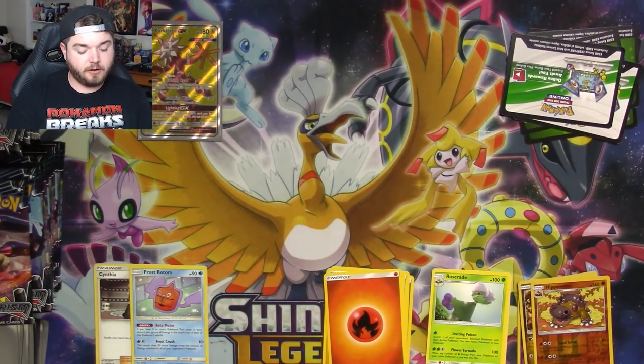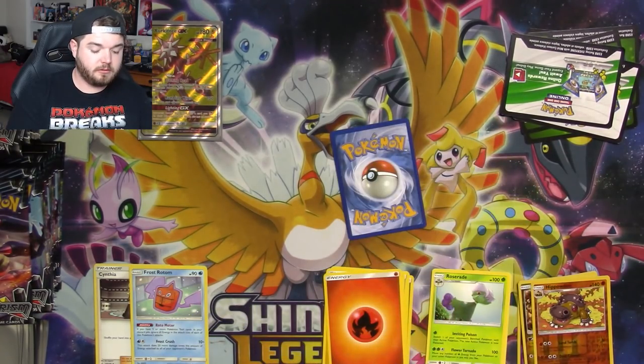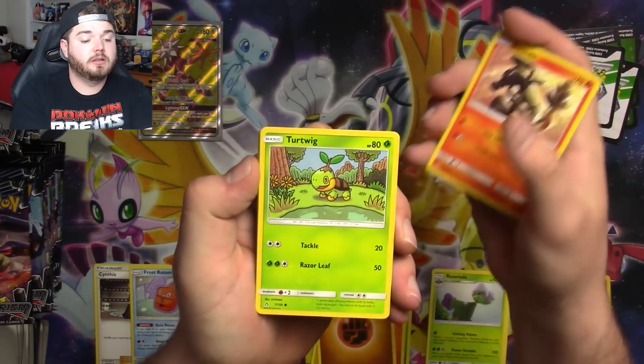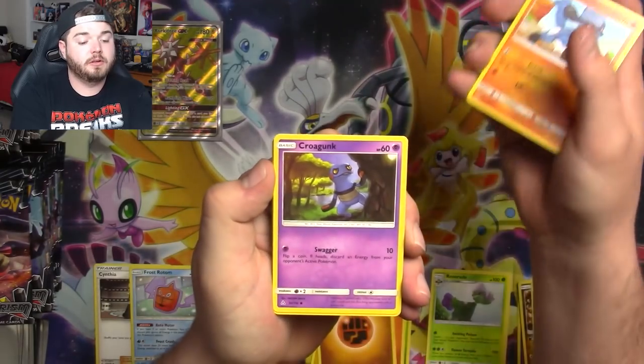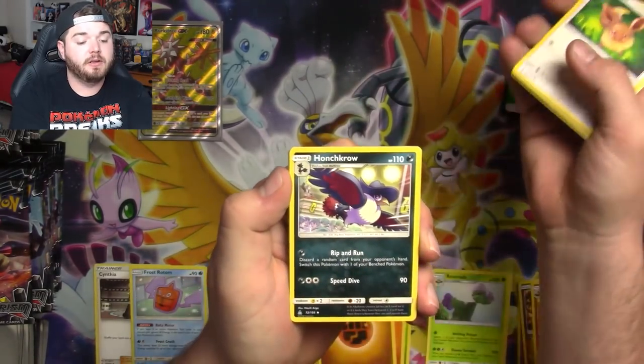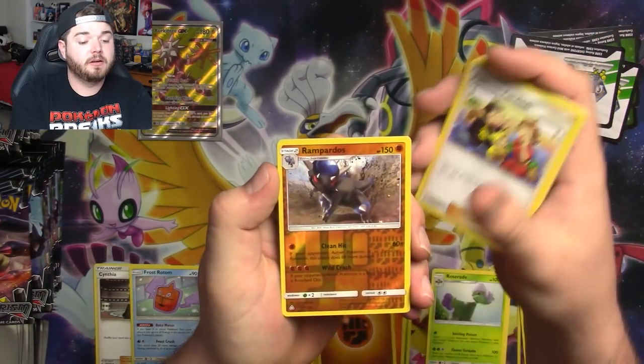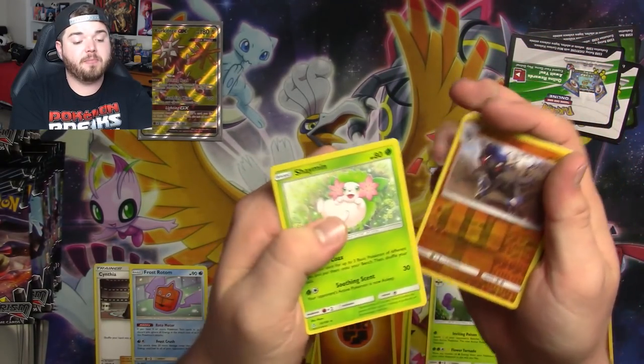Another white code — are we going to go back to back? Let's see. We got a Salandit, Turtwig, Riolu, Croagunk, Eevee, Honchkrow, Monferno, Fan Club, Rampardos. And a Full Art Volkner! Look at that sweet daddy — looking spiffy as hell. I don't think I've pulled him yet.